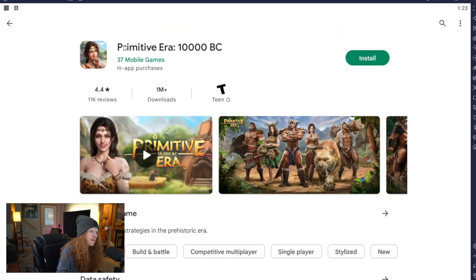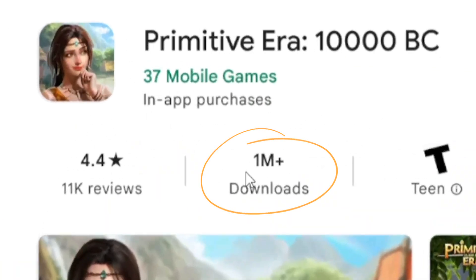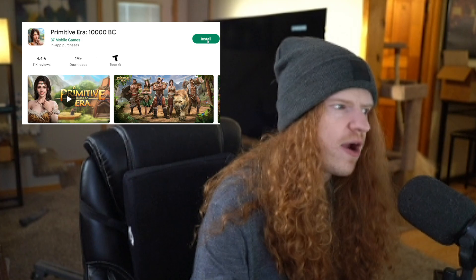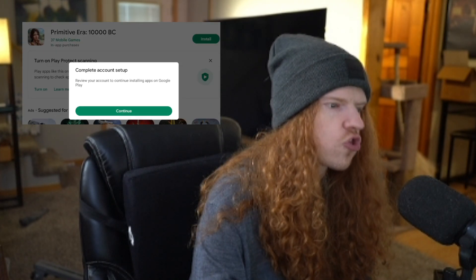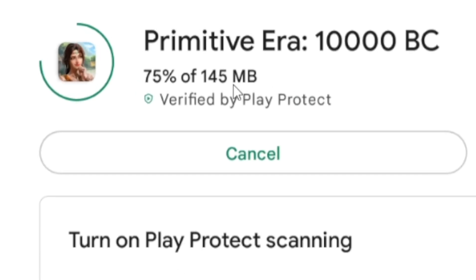Surprisingly, this game, Primavera 10,000 BC, actually has over a million downloads. So there's a lot of people that have been playing this game. We are going to install this game and suffer through it just for you. And you know it's going to be a good game when it's all of 145 megabytes.